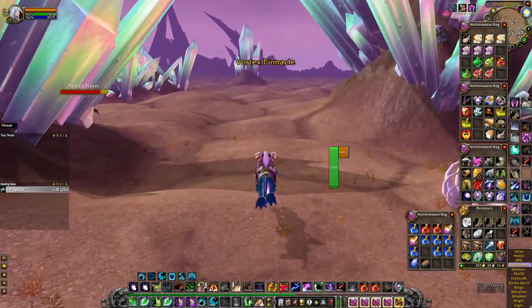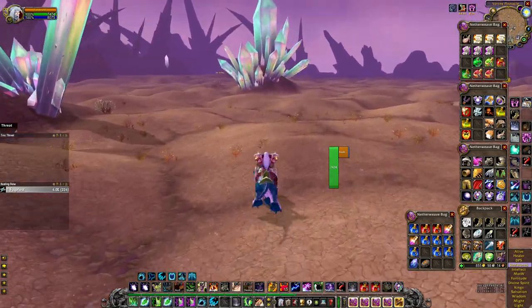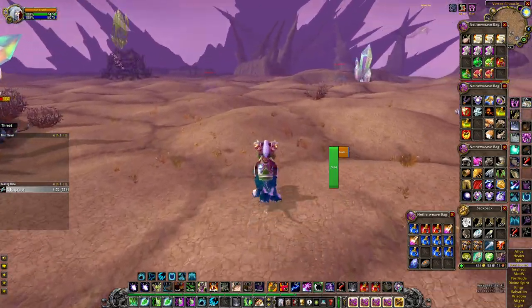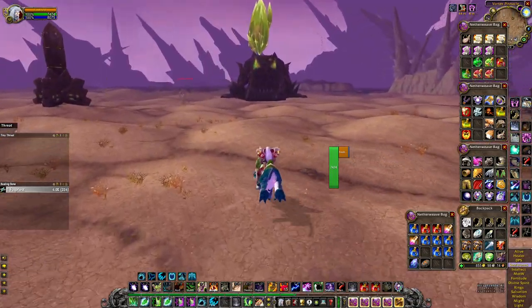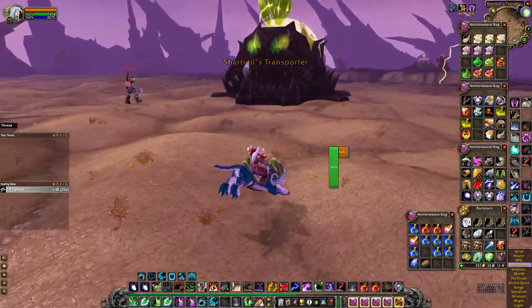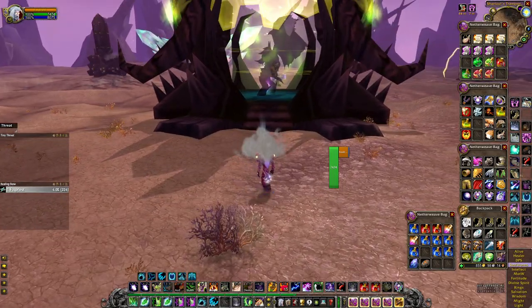The event drops some really good items. You can get the Badge of Tenacity, depleted badge, and there are also some other epics like spell power rings, attack power rings, agility and hit rings. There's some really good stuff that drops. It's a fairly lengthy event but one of my favorites — moderately challenging and can be pretty profitable depending on what loot you get.